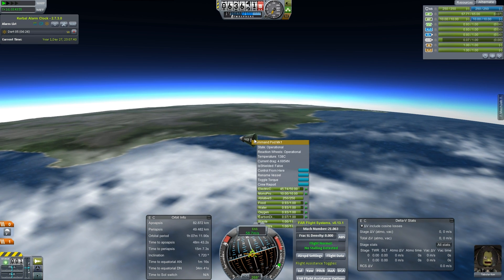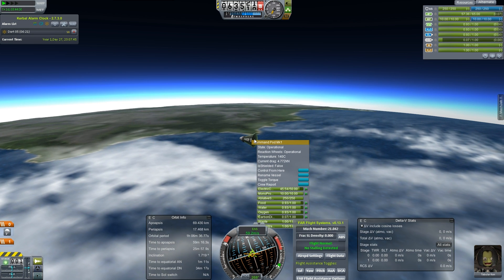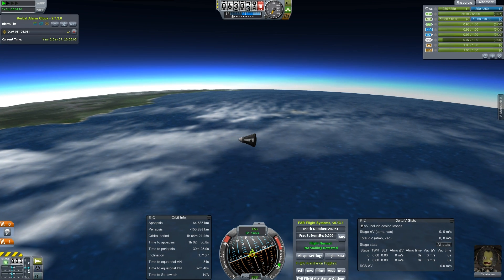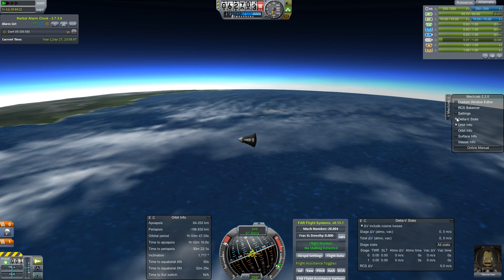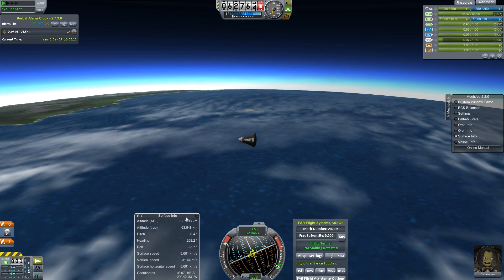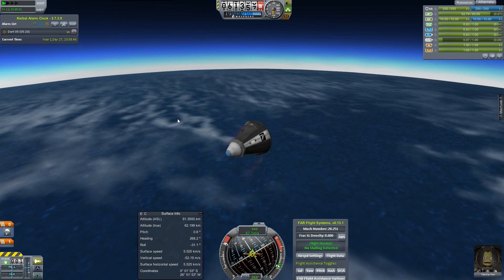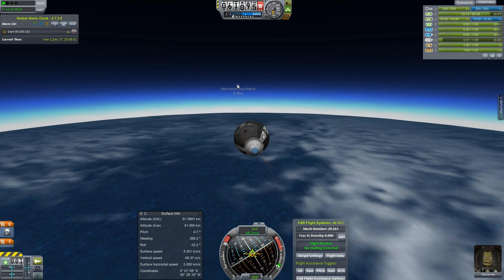Electric charge — we're using up that electric charge at a kind of concerning rate, I should keep an eye on that. The only thing we have left to do is deploy the parachute. Ideally I do not want to pop the parachute while we are supersonic — that just seems bad. Let's pull up surface info. Tabular Ken — yeah, he's still happy, just getting a little bit warm. He's happy to see the pretty colors.